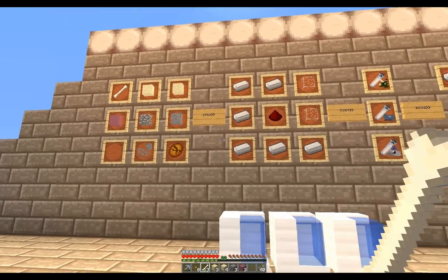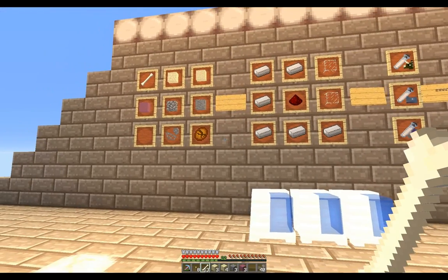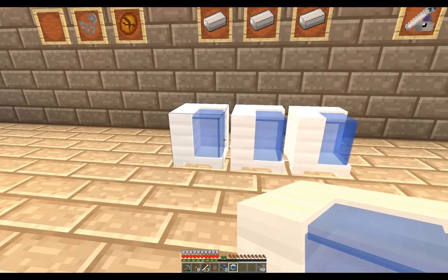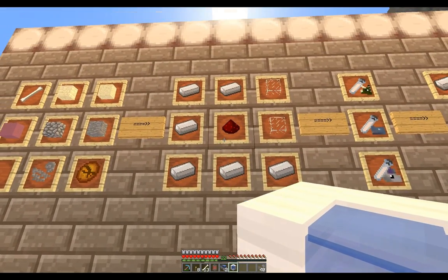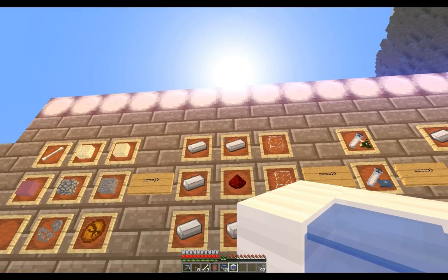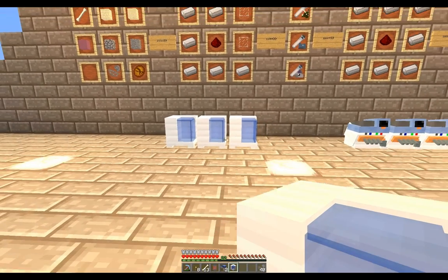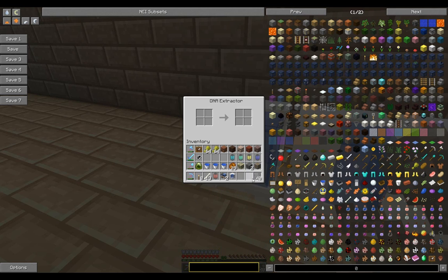What you need is to extract the DNA out of these, so you'll need to make a DNA extractor. Here are some DNA extractors and the recipe — quite simple. You just need some iron, an iron block, iron bars, a bit of redstone, and some glass. You can make as many as you want. You click on the extractor, plant the fossils in, and you can put a load in together. You will get different things coming out — we want DNA. That one is only 25% DNA; you also end up getting sand and such.